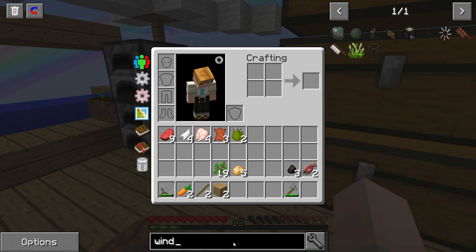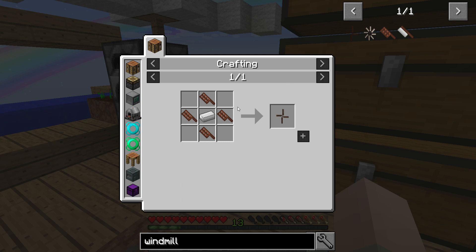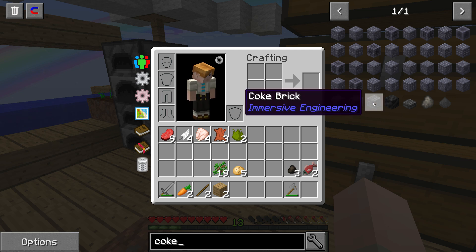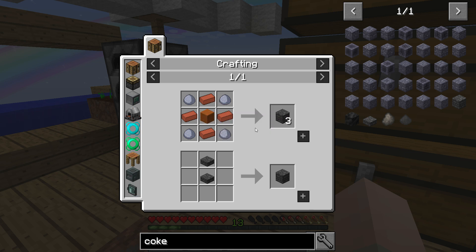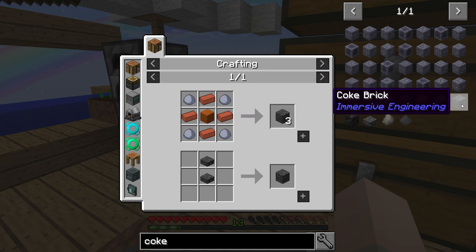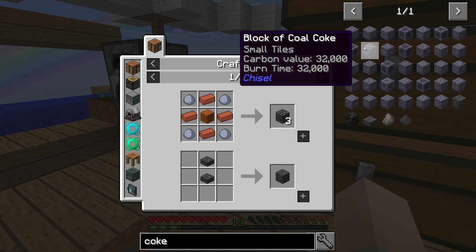The only thing I know about Immersive Engineering is that the components we need to build tend to need treated wood. Unfortunately, to get treated wood we need the coke oven. Yeah, because we need the coke brick - it produces the oil that coats and treats the wood. So we need a coke oven. I'm looking at the recipe - it needs red sandstone and stuff. Is there another coke brick? I'm not sure if I'm looking at the right thing.